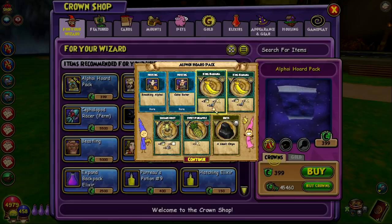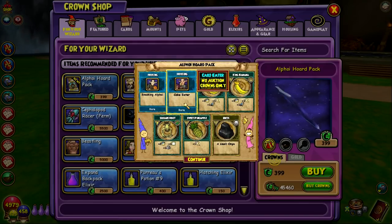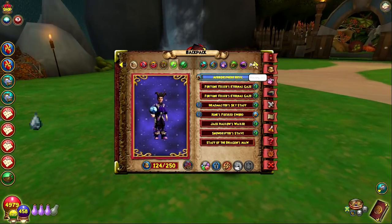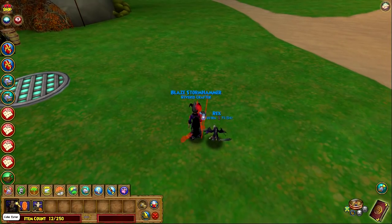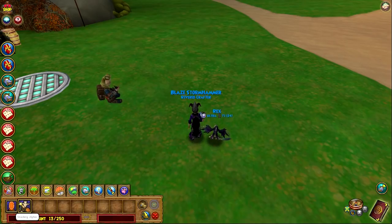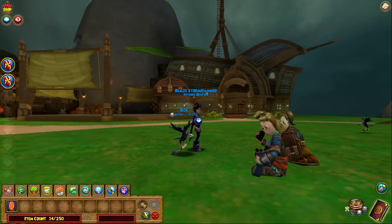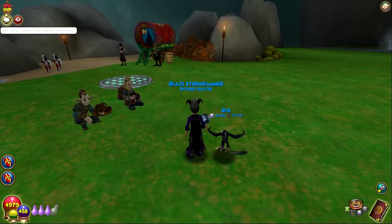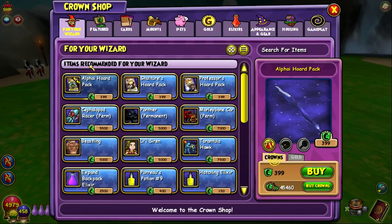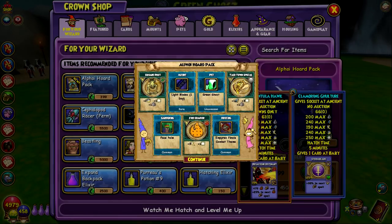Look at this pack — we got two of the house guests and then the rest was just reagents and snacks. I hope all the packs aren't like that. So we got some house guests, I'll start throwing these guys around just to take a look at them. Both just eating stuff — cake and drumstick. I'm mixing them in with the Mirage people, I don't know why I have Mirage people in this house, but it just happened.